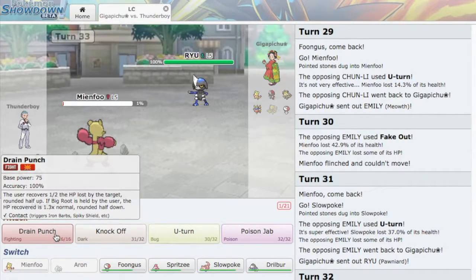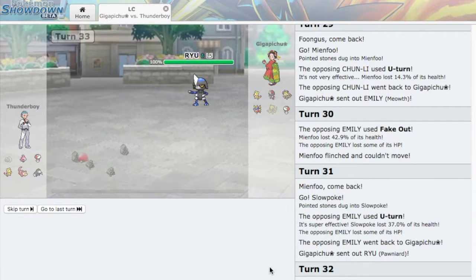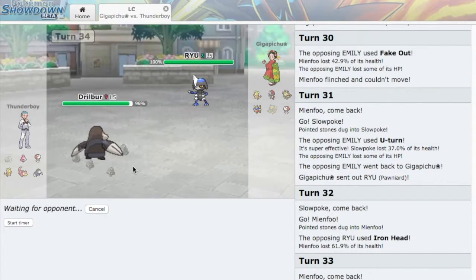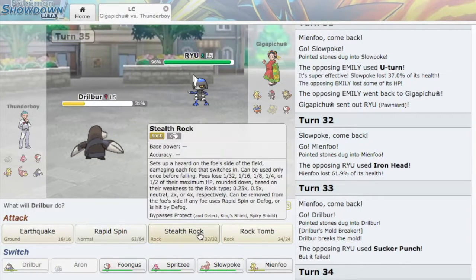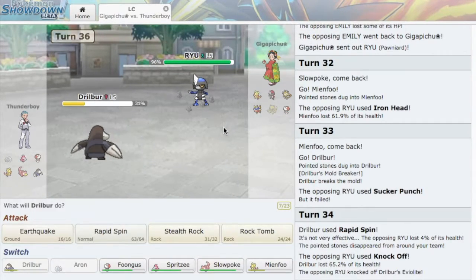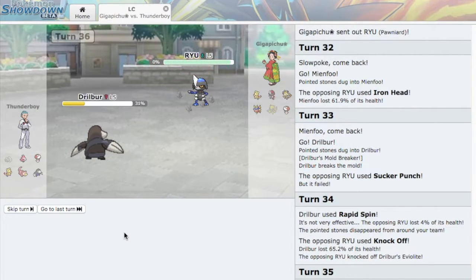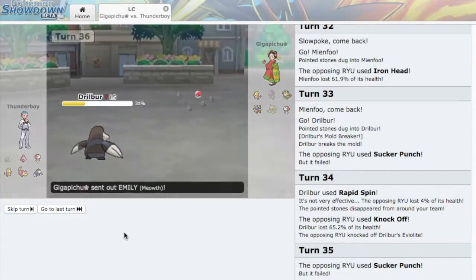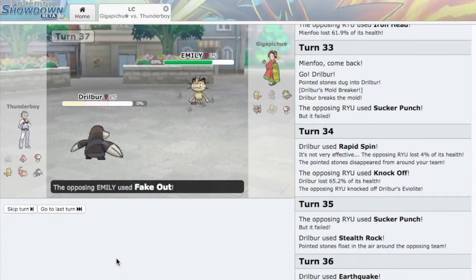Pawniard does way too much — I outspeed but he'll probably Sucker Punch, or he's Scarfed, and both situations are bad, so I switch to Drillbur. He's Sucker Punch — good to know. I Rapid Spin to get rid of rocks. He goes for Knock Off. I know his Sucker Punch will KO me, but I want to set up my own Stealth Rocks to weaken his Regenerator. He probably won't expect me to go for Stealth Rocks again — so I EQ instead. He predicted my switch, so now his Pawniard is dead. I figured that was going to happen. I don't need Drillbur anymore, so I'll let it go down.